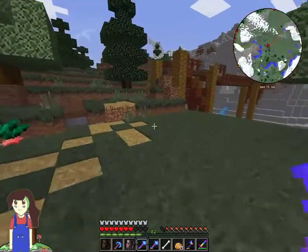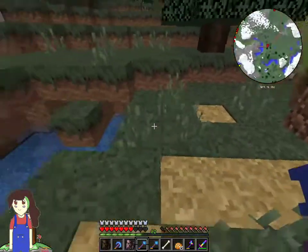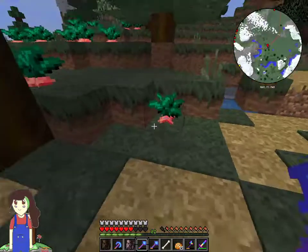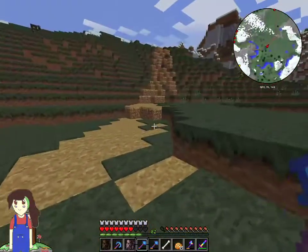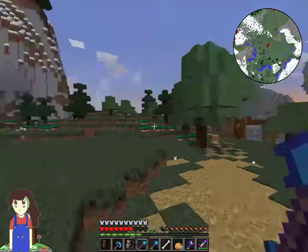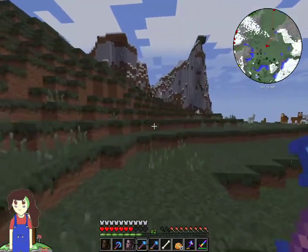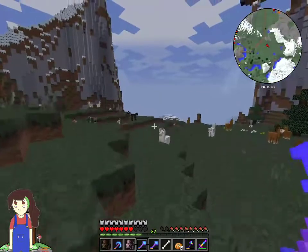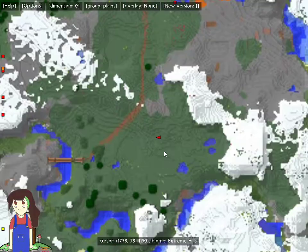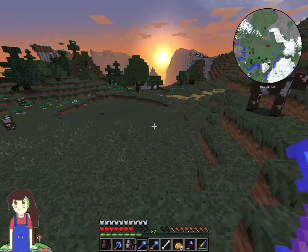That's actually a pretty good idea — if you start with the middle and then work your way outwards, you can create a cool looking path design. There's a skeleton — I was wondering where it was. Maybe it's the same skeleton that was firing at me earlier. I think that's actually a pretty good path. Not bad now, not bad at all.